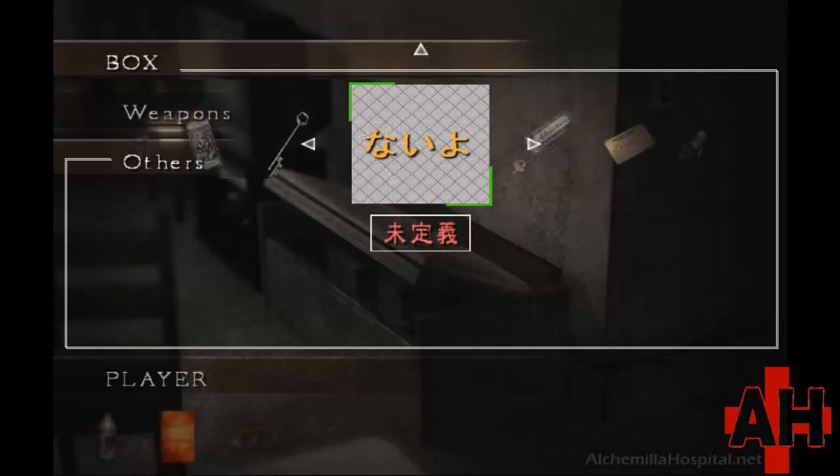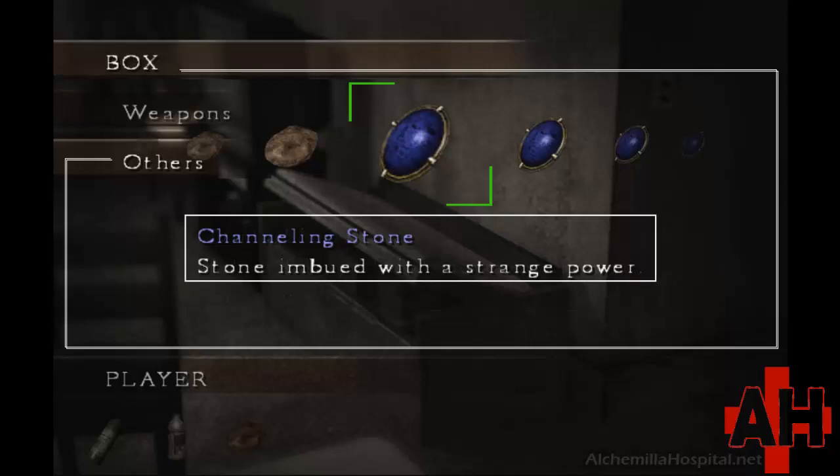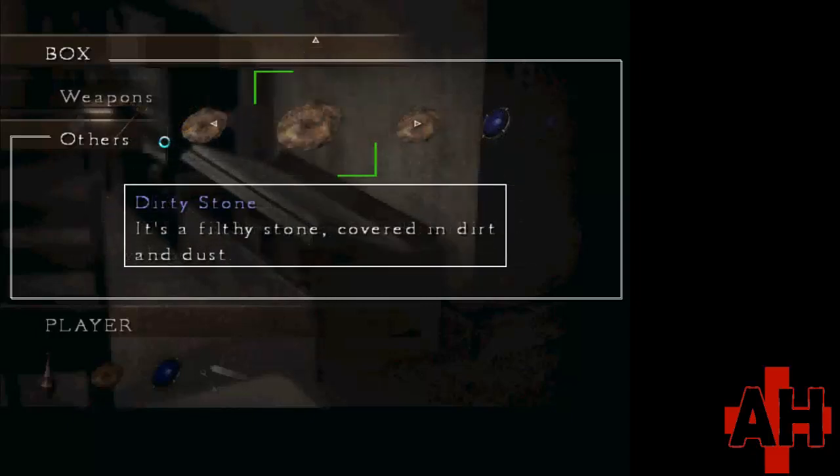There are two other items which just have some Japanese text on them. The Dirty Stone is a filthy stone covered in dirt and dust. This may have been another item you need to wash to reveal a different item, such as the Channeling Stone — which appeared in the first and second game as a blue gem — a stone imbued with a strange power. All or most of these items were probably used for a hidden ending, but there isn't a lot of other information about them.